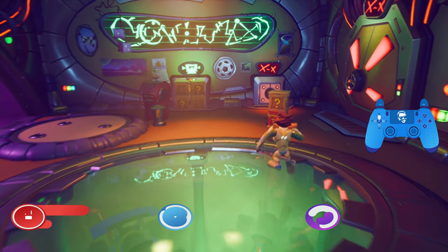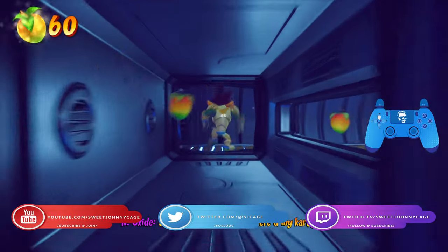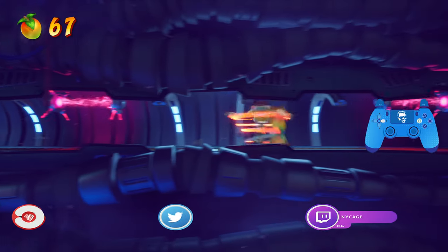Hey everyone, SweetJohnnyCage here, back with another guide for Crash 4. This time we're going to go through Stowing Away. This is a fun little level, very quick compared to the previous levels we've been doing.